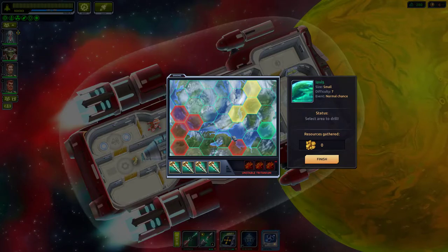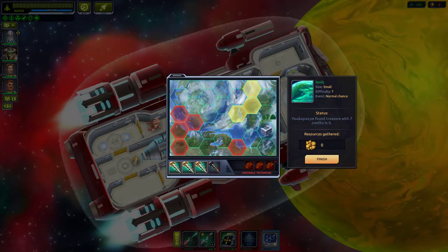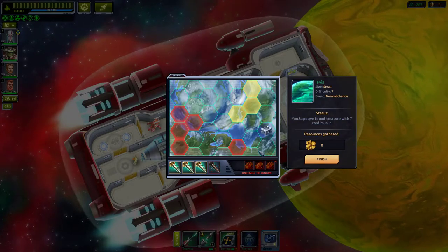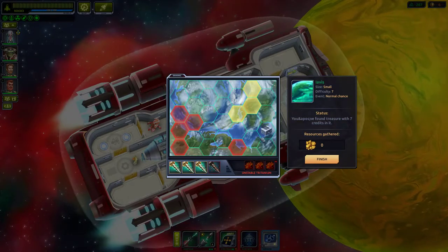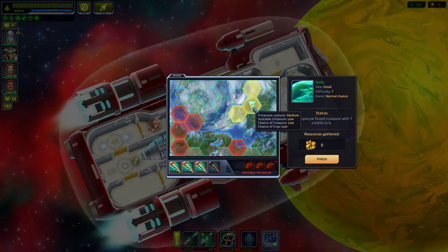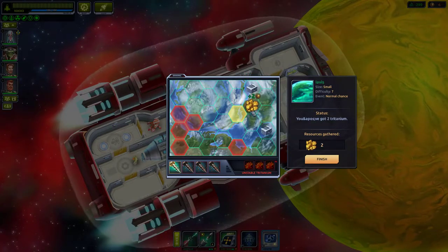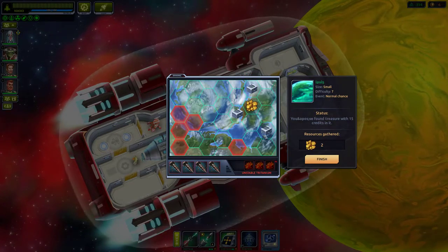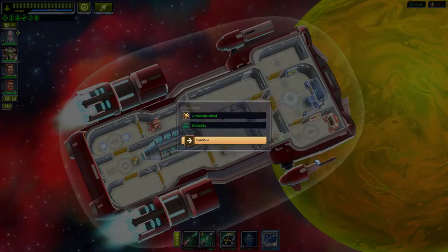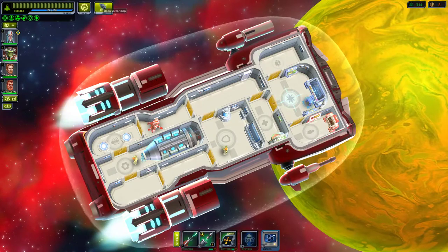We found an easy spot for mining and found treasure with seven credits in it! Going for medium zones. Two titanium mined — not bad.